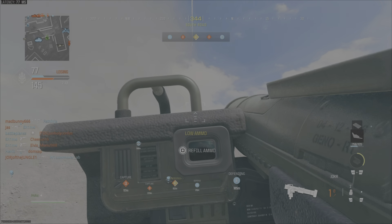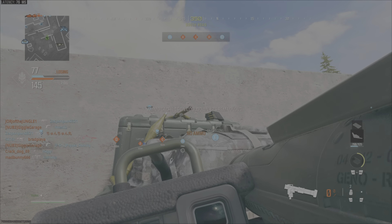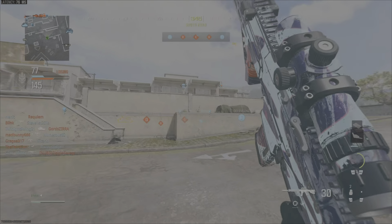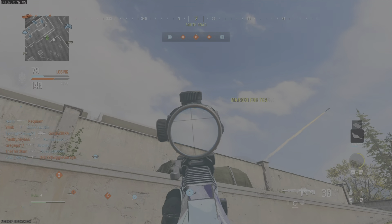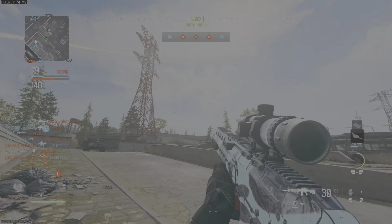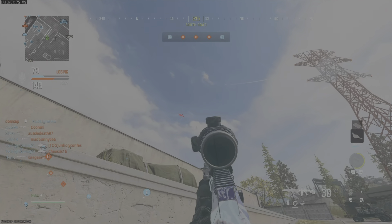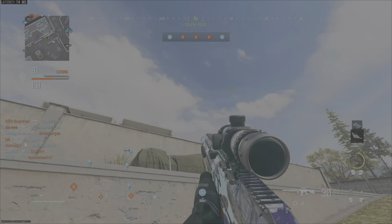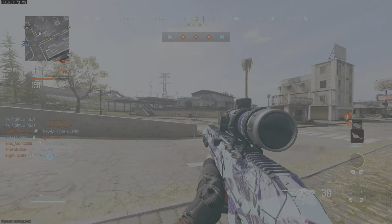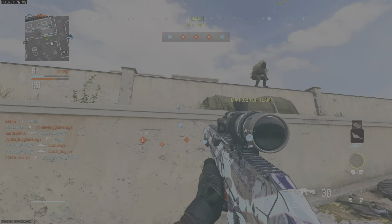Now basically, what you want to do is get an EMP killstreak. If you're not good and can't get the EMP by getting kills, that's alright — that's why we're doing this in the scorestreak mode. There are several ways you can do this. I did this in ground war, but you can also go into invasion and just shoot the bots that fly in once, and then when a teammate kills them you will get score and slowly over time get your EMP. You can also do this by simply sitting at the back of the map with your joker.